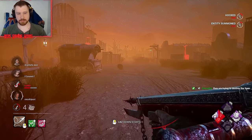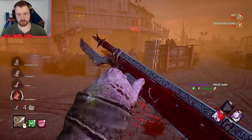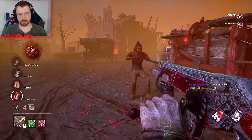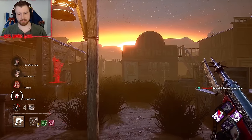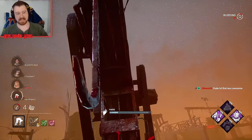They're trying to destroy the 3-gen. Well, they got the 3-gen. Where are you at? Hey buddy. Two survivors on death hook right away — this is exactly what you want.